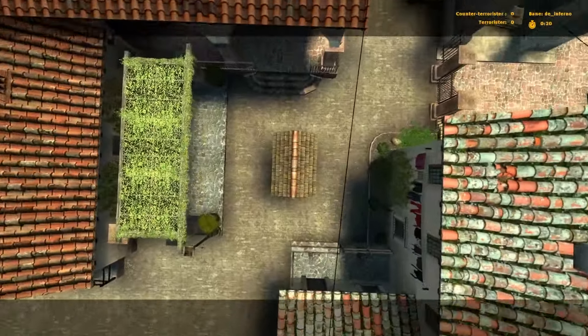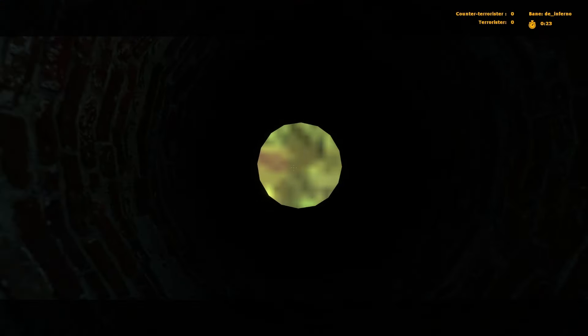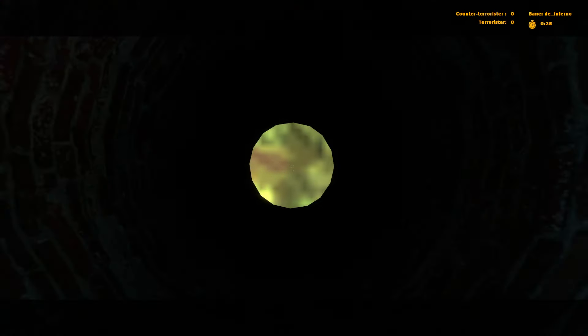On the map Inferno, this well has no bottom. It's just a skybox you can see through the grid.